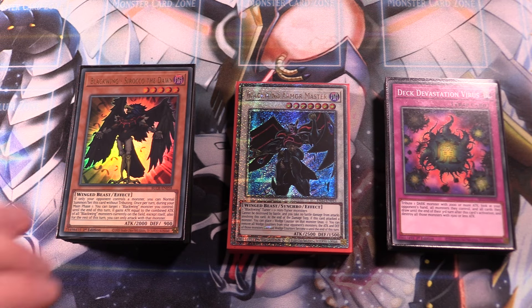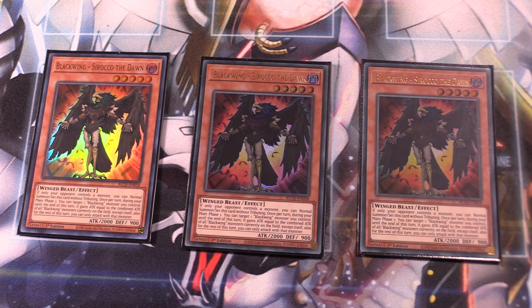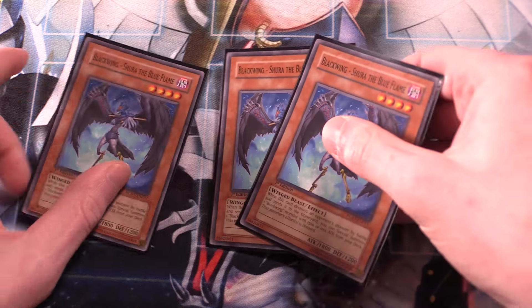Without further ado, let's get straight into it. Starting things off, we run three copies of Sirocco the Dawn. Sirocco is a level five, but we can bring him out without using a tribute if only your opponent controls a monster, which is really great, especially when pairing with Black Whirlwind. We're able to normal summon Sirocco and then search pretty much the rest of our whole Blackwing pool. Sirocco also has an effect that once per turn during your main phase one, you can target one Blackwing monster you control — it gains attack equal to the combined attack of all Blackwing monsters on the field, which can work out well for chain blocking. Three copies of Sirocco are definitely essential for the build.